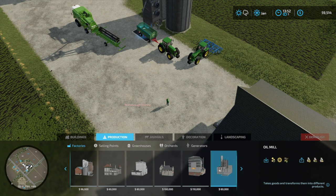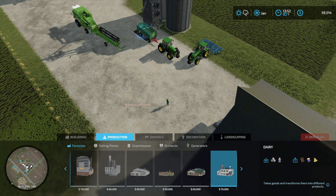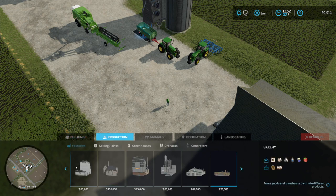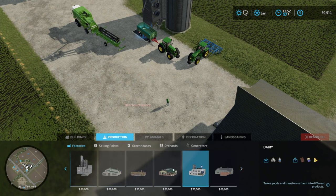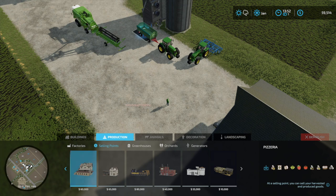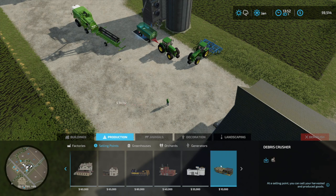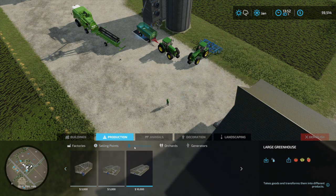I'm just looking at all the different production facilities here — bakery, carpentry, dairy, grain mills, spinnery, sugar mill, tailor shop, cereal factory, oil mill, grape processing. And this is the debris crusher — that's where you sell your debris. It would almost be worth $10,000 just to not have to drive it all the way back over to the other place.